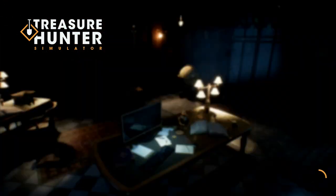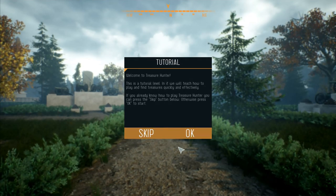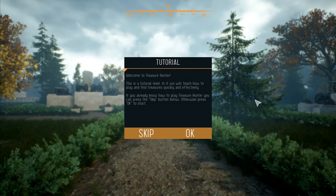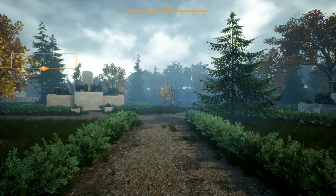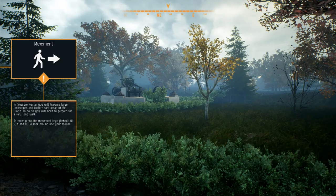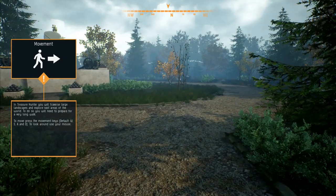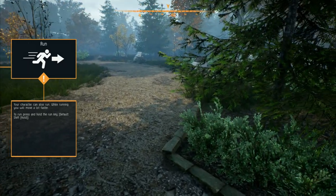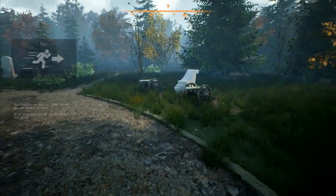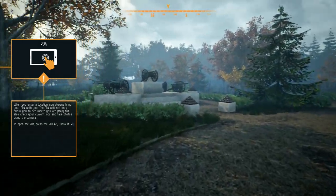I've played around with the sound and settings. Welcome to Treasure Hunter - this is a tutorial level where we'll learn how to play and find treasures quickly and effectively. I'm pretty certain this is the same game we played previously - it was Metal Detecting Simulator. You can use WASD keys to move and press shift to run. I think they've worked on it a lot and it's now beautifully upgraded.